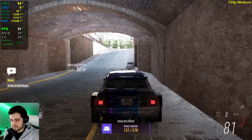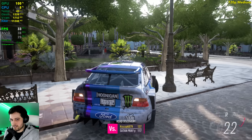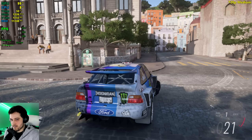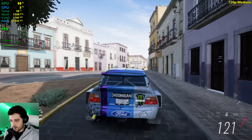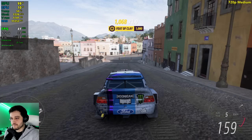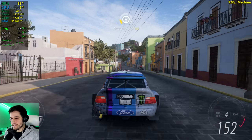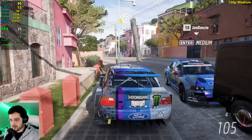At 720p the tunnel is not bad — interesting. I wonder if it had something to do with the higher resolutions. Dropping down into the lower 30s and higher 20s — maybe it's this area. Doesn't seem to be very intensive. Maybe it was just the tunnel. So I guess that's been it for Forza Horizon 5 on the 750 Ti.